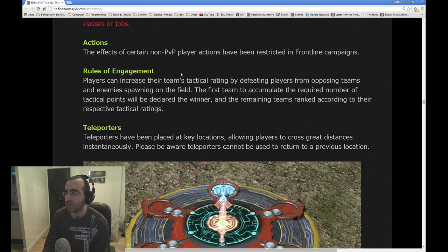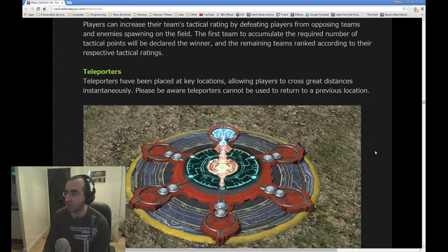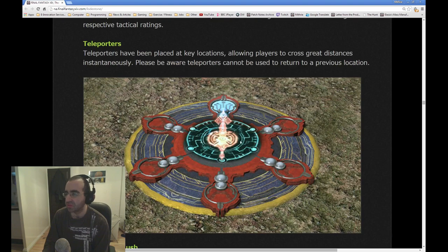Actions: the effects of certain non-PvP actions have been restricted for the sake of PvP balance. Players can increase their team's tactical rating by defeating players from opposing teams and enemies spawning on the field. The first team to accumulate the required number of tactical points will be declared the winner, and the remaining teams ranked according to their respective tactical ratings. This is basically like a glorified deathmatch — the more you kill the other team, the faster you win. Teleporters have been placed at key locations allowing players to cross great distances instantaneously. Please be aware teleporters cannot be used to return to a previous location.